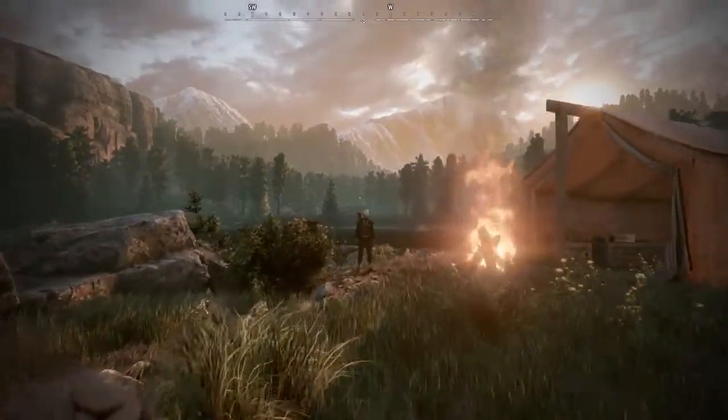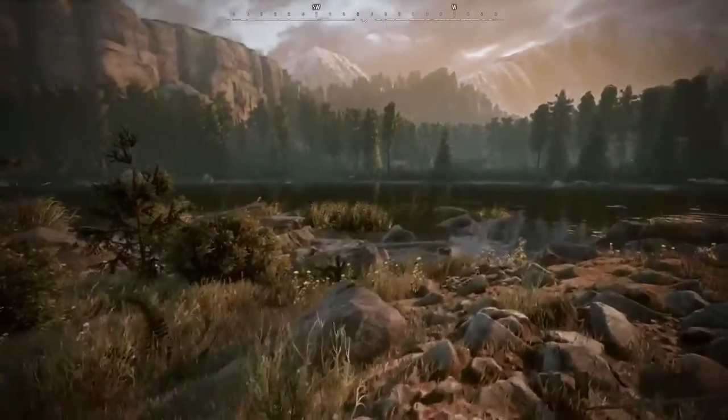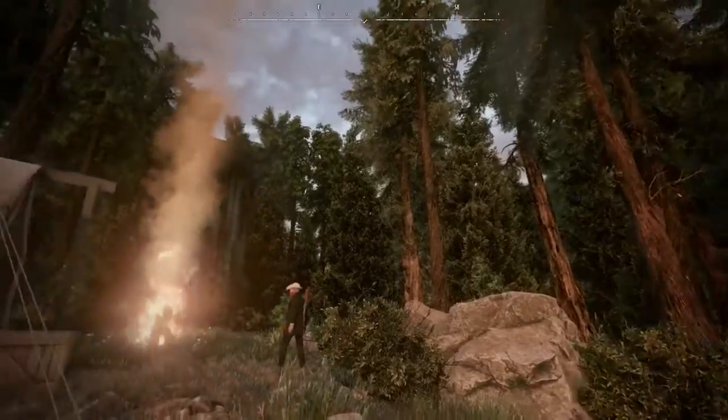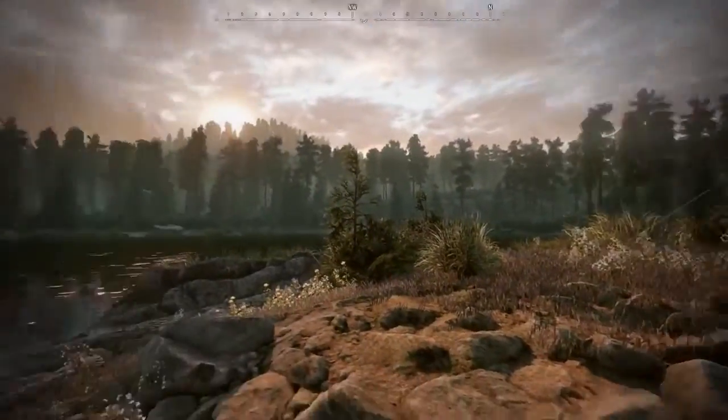Hey Mike, how you doing there buddy? Good to see you. Mike has set up a campsite, and a campsite is basically a portable reusable rest cabin. Some of them have all of the features of the rest cabins, and some just allow you to change your outfit and rest up. Once we've rested up, we are going to head out and hunt our bounty.